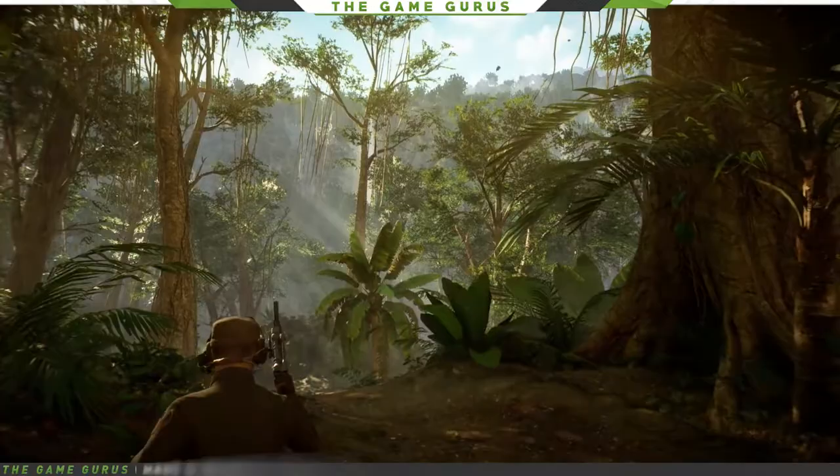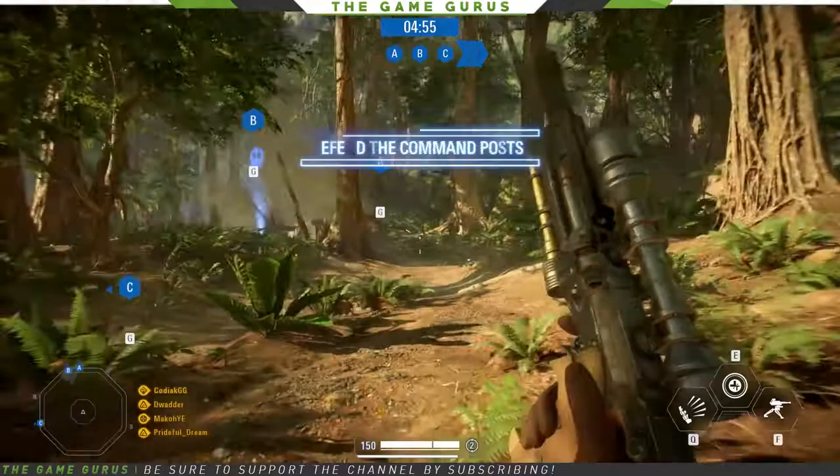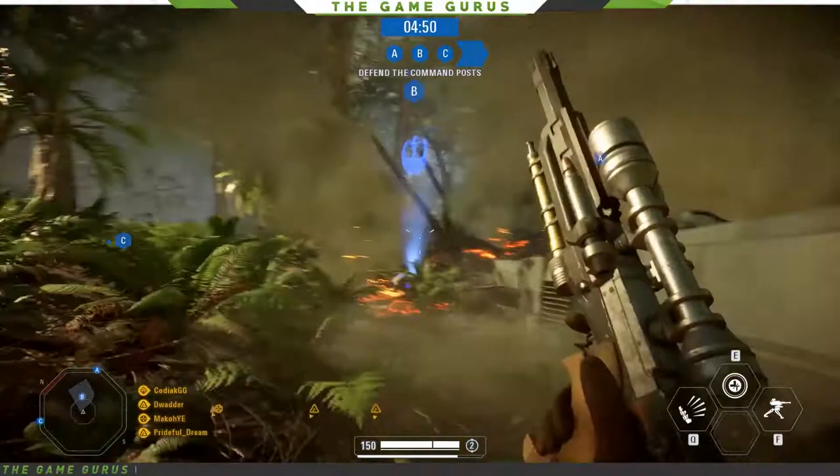For anybody who hasn't seen the movie, there is a small spoiler here. Ajan Kloss is kind of the equivalent to Endor — it's where the Resistance have their base.